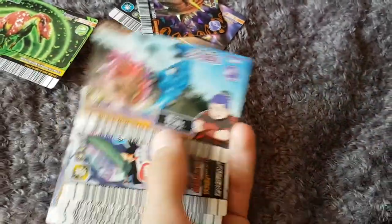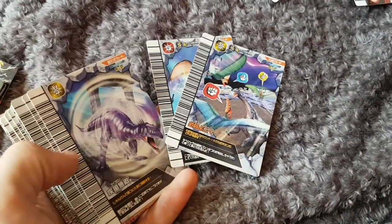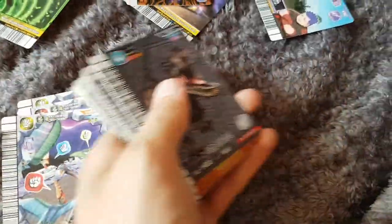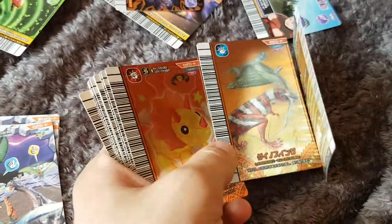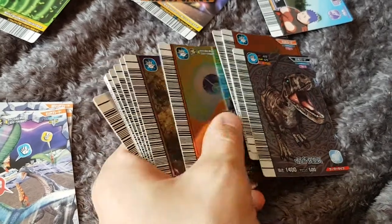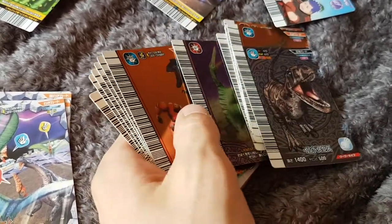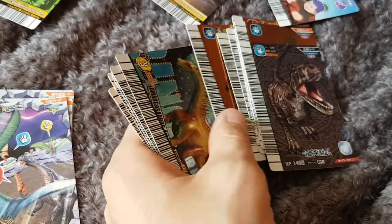Gekizan 3rd: Mole Attack. Kakushin 1st: Quick Strike, Tupu Wara Dive, Cyclone. Kakushin 2nd: Indosuchus, Dino Swing, Dino Stuffer, ACT Missile, Softening Beam, Rock Roller, Sand Trap. One of the Alpha Trooper moves - I can't remember which.